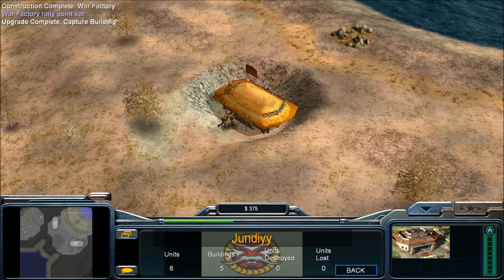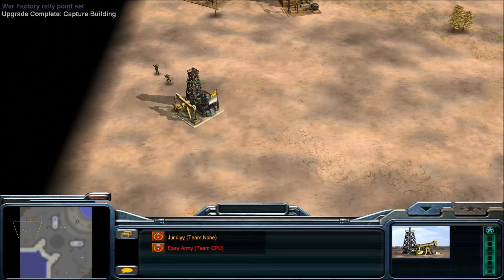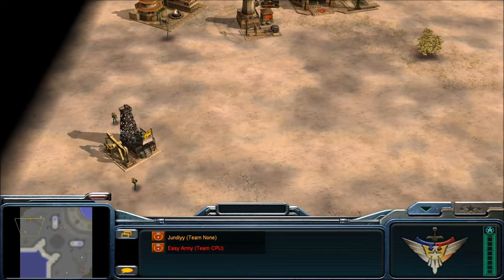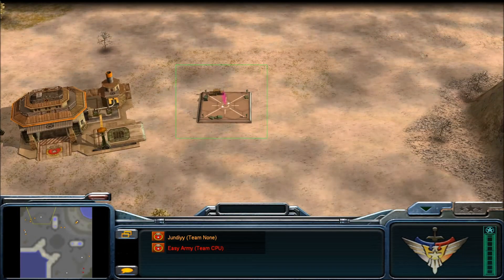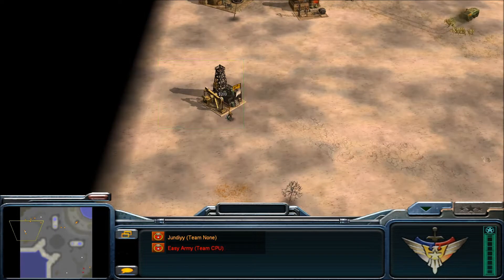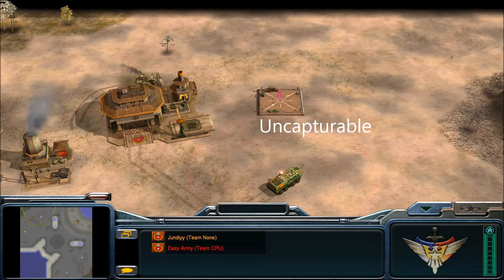The oil is obvious — you know, standard oil, nothing special about it. Then you've got this super strong supply dropping drop zone. It's a standard supply drop zone but given double the HP of an oil derrick, so it's very strong. Also, you cannot capture this drop zone.